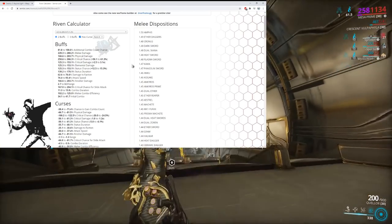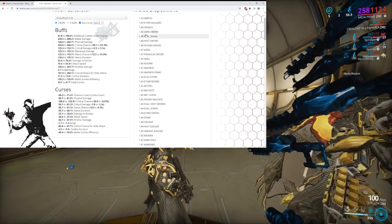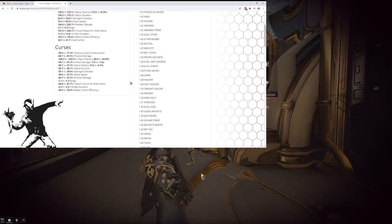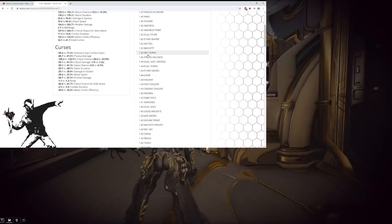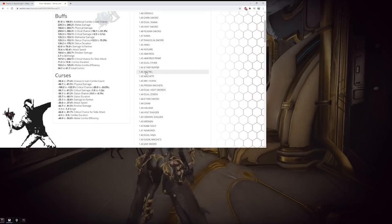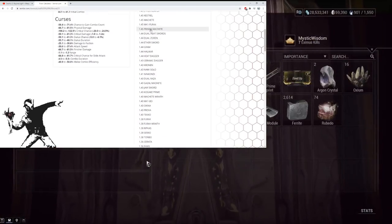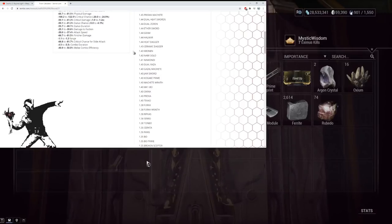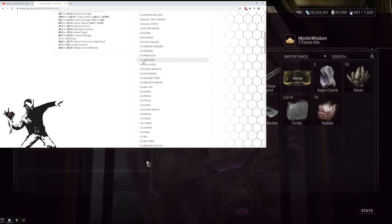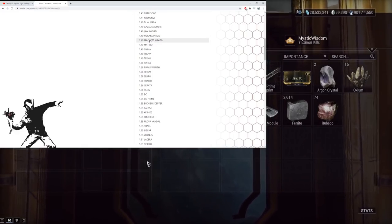Keep in mind the Pangolin Sword shown here is the normal version, not Pangolin Prime. Expect most of this stuff to get nerfed. Mark-1 Furax — if you use the Mark-1 or normal version, that could potentially bypass the nerf. Mark-1 Furax is safe. Machete might be safe. Kestrel is safe. Machete Wraith is kind of an actual weapon that will probably stay the same. Kogake Prime — who even remembers that exists.